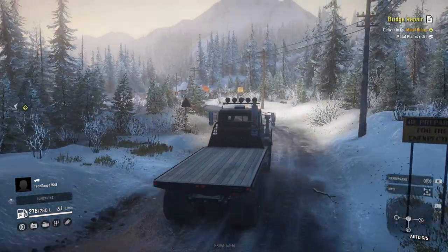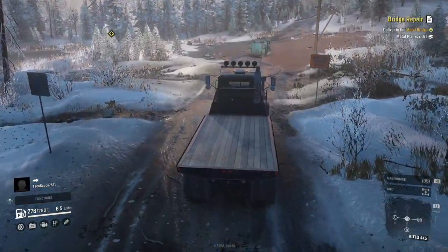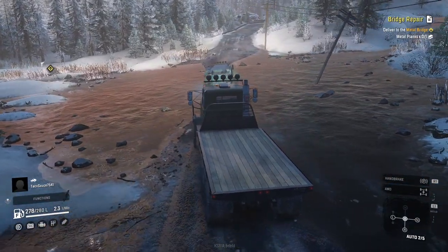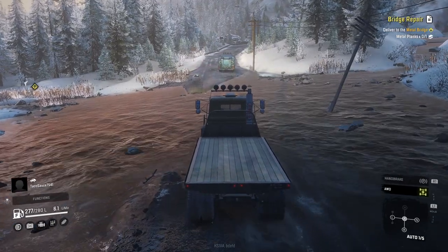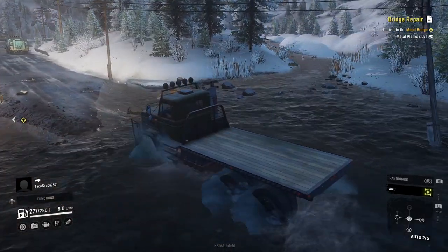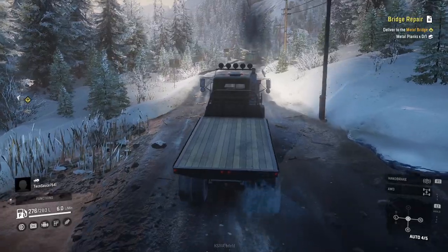Oh, there we go. First bit of water. You got a snorkel on that thing? Yes, I do. You do? Like I said, I spent $60,000 for this thing. Oh my God. That thing's more high-tech than my Royal. Engaging all-wheel. Oh, you made it look easy. Straight through. Easy stuff. Straight across. All-wheel off.